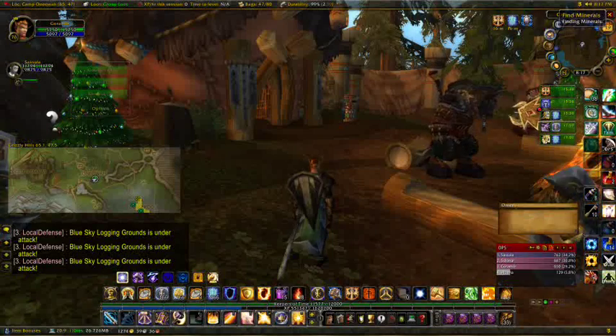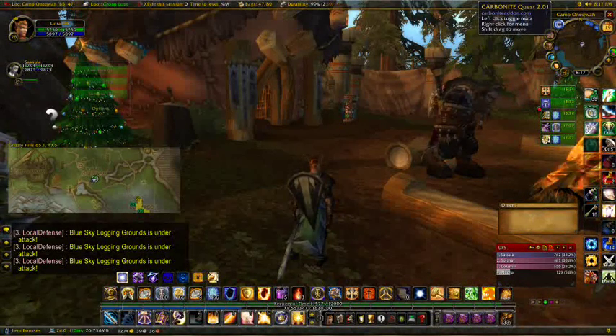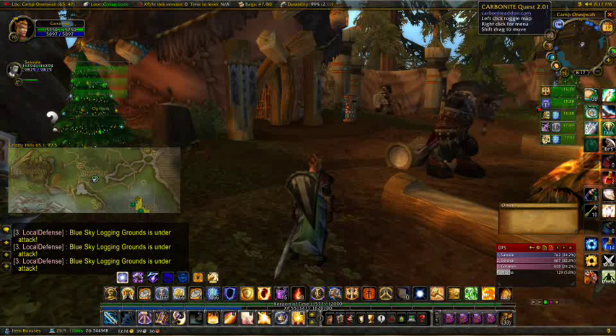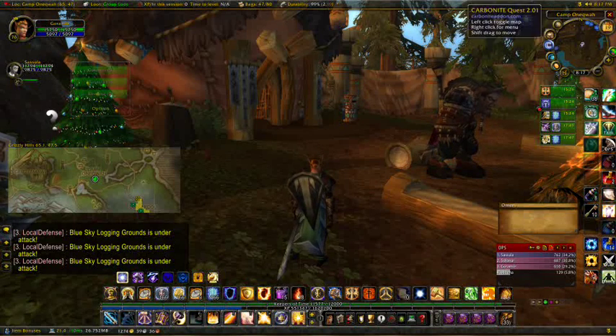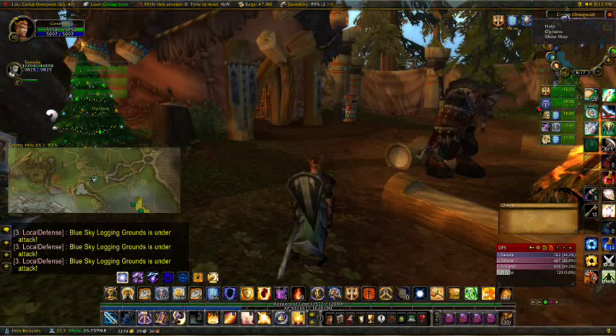First off, the Carbonite console is this little thing up here in the top right corner. It says Carbonite Quest 2.01. Left click will toggle the map, right click for menu, and shift drag will move it around. So holding shift will move the little thing around, and right clicking it will bring up the menu.